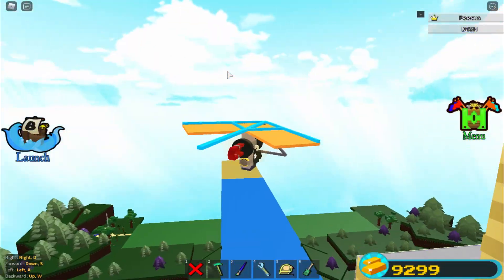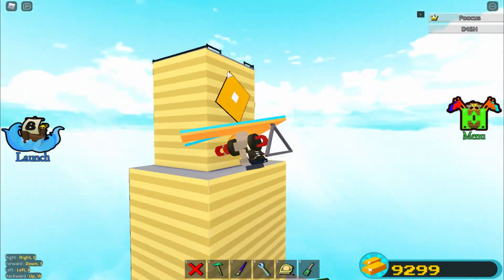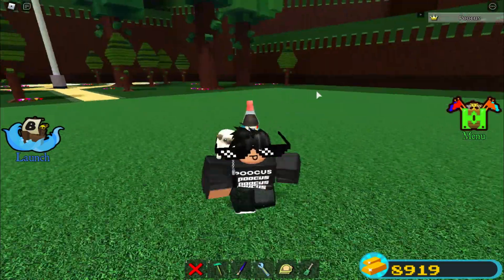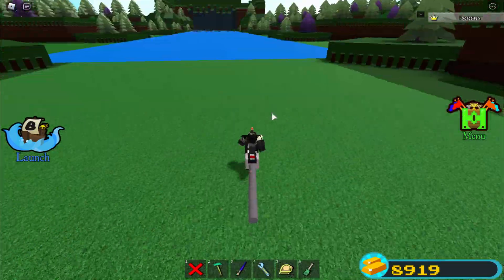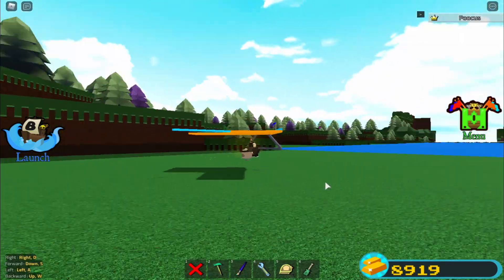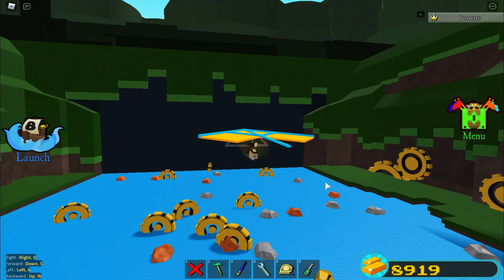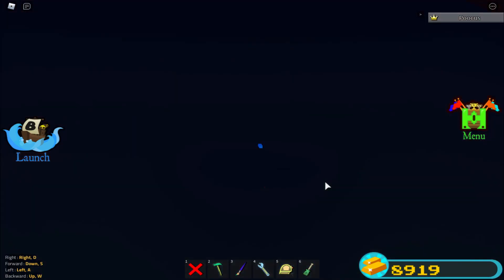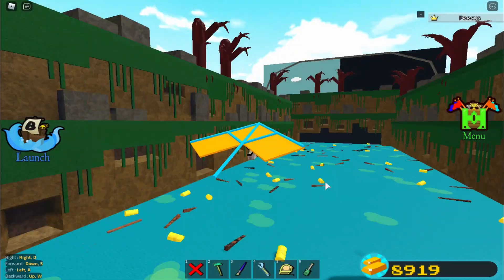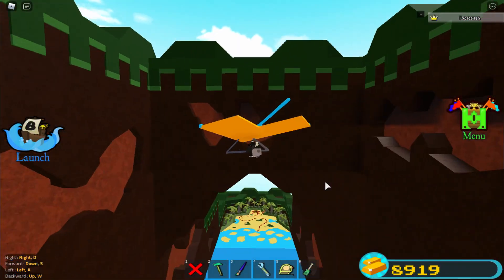I turned everything to be visible so you guys can see the mechanics of it. I'm gonna be gliding away from the tower. Let's go ahead and just try to get to the end with this thing - I'm just gonna be clicking the switch, the glider is gonna pop up, and we're gonna get to the end. I still cannot believe literally how smooth this is and we're just gliding over all these stages.